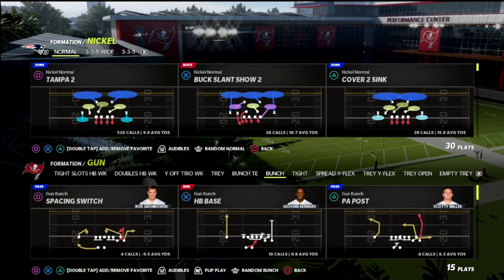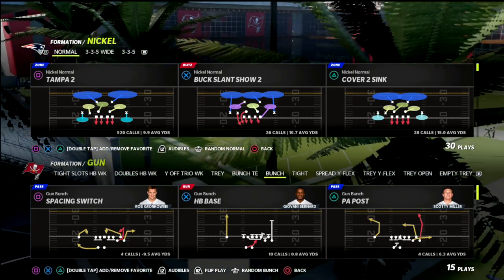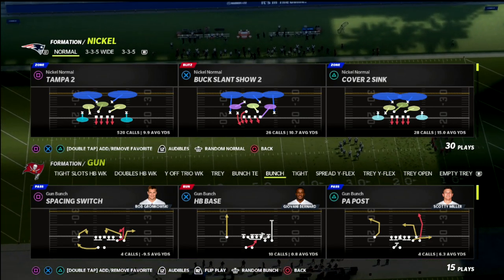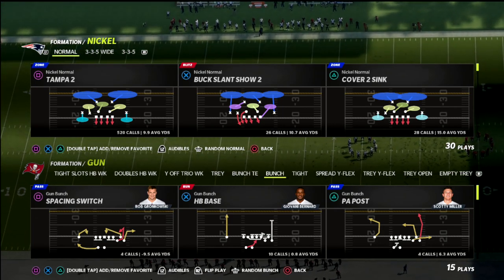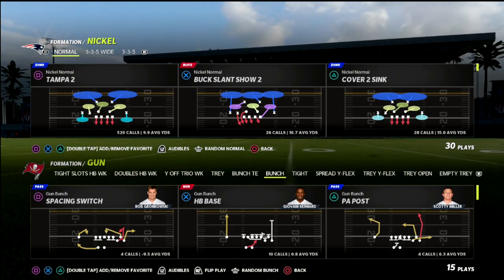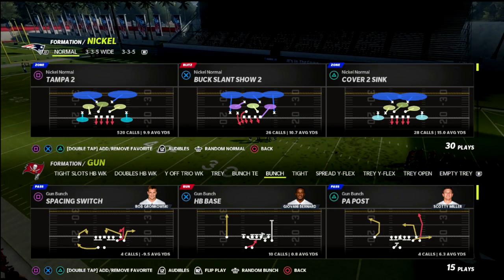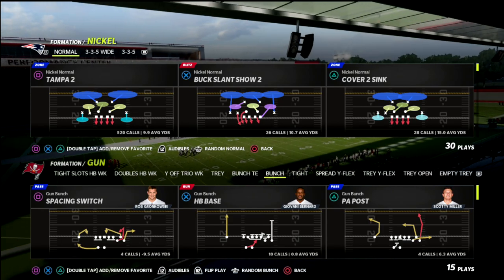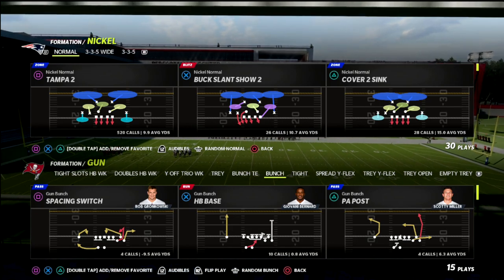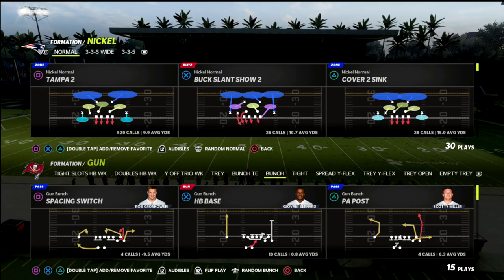In this video I'm going to show you a blitz — a glitchy shift in the nickel normal — something you can mess with as you'd like, in a way that we can blitz out of this look. This is something I really like for compression sets. The reason compression sets are so difficult to defend is because they cause a misalignment, and they really mess with match principles, and your blitzers will literally run into the receivers — the receivers almost get a chip on the blitz. So I'm going to show you the problem and then the solution.